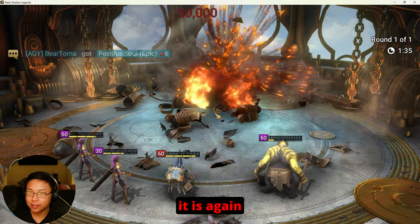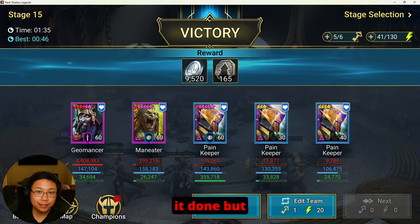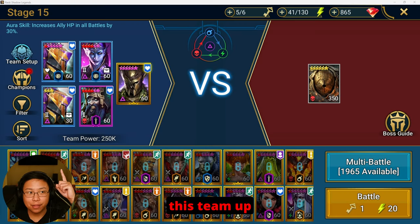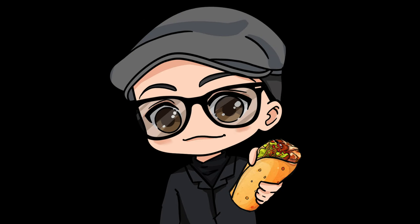And there it is again — it functions, it gets it done. But if you guys want to see how I built a team that is completely unkillable and 100% doesn't fail for all affinities, go ahead and click this video right here.